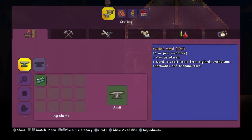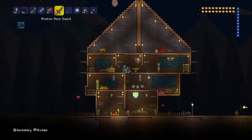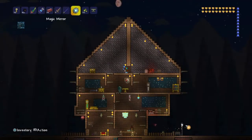You want to bless your world with mithril, which you can get from the crimson biome. Just destroy a demon altar with one of your hammers, and then you'll have your mithril anvil. Place that down.